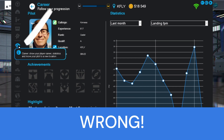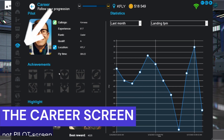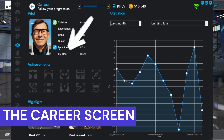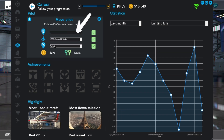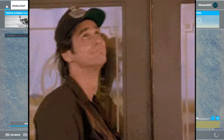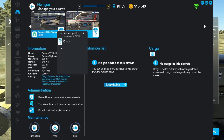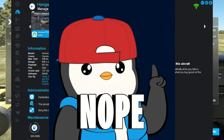What it doesn't say is that you need to relocate your pilot in the NeoFly app on the pilot screen first, and also relocate your pilot and set up your aircraft from the main menu of the flight simulator. If you just do it in the sim, you'll not be able to assign your pilot to the test aircraft.